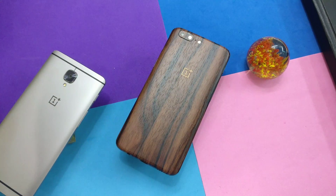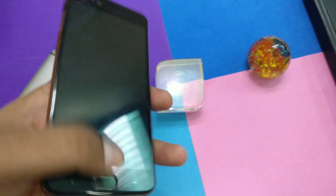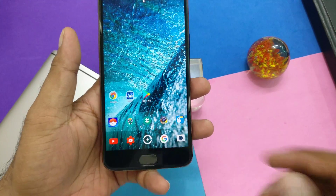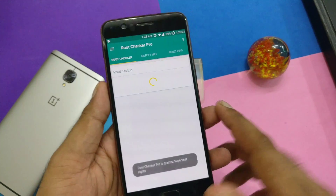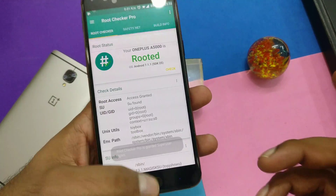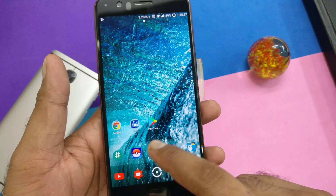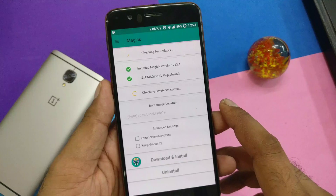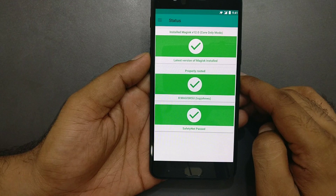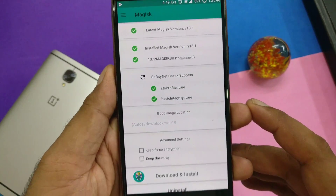I'm going to give you a little update on Magus Manager 13.1 and how you can install it. I already have it installed on my OnePlus 5 — this device is rooted perfectly. You guys can easily play Pokémon on Android and whatever else. This is the latest 13.1 — tap to start the safety net check. It got a little bit of a UI change with bigger fonts, and it's working great.